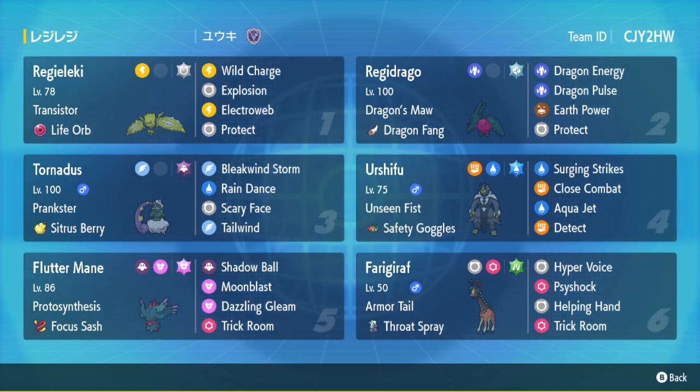Dragon Fang Regidrago with Tera Steel is really solid — kind of a standard set. Safety Goggles Urshufu, so you're not able to be put to sleep, which is what a lot of people like to do with Amoonguss. Offensive Tera Grass Farigiraf mainly so you don't get put to sleep by Amoonguss. Trick Room and Helping Hands — pretty standard set. Sash Flutter Mane also has Trick Room in case you're going against a Trick Room team. Then Tornadus with Rain Dance and Scary Face — a pretty standard set.